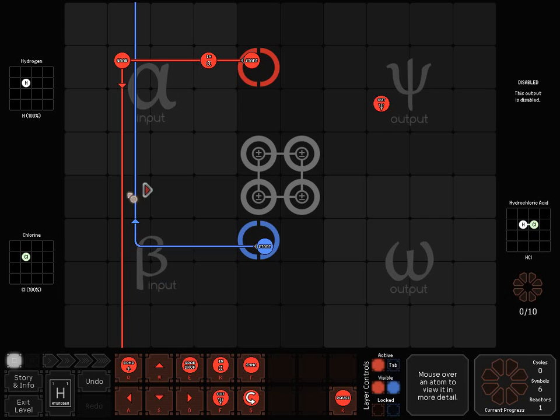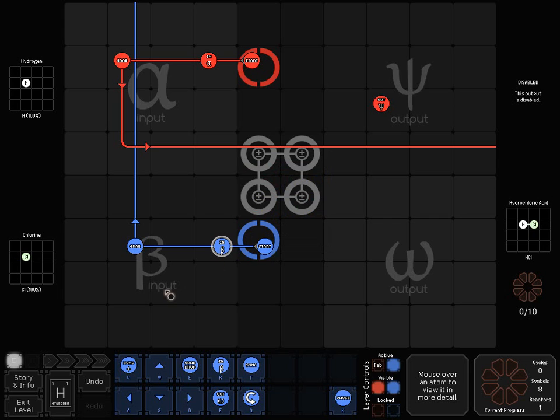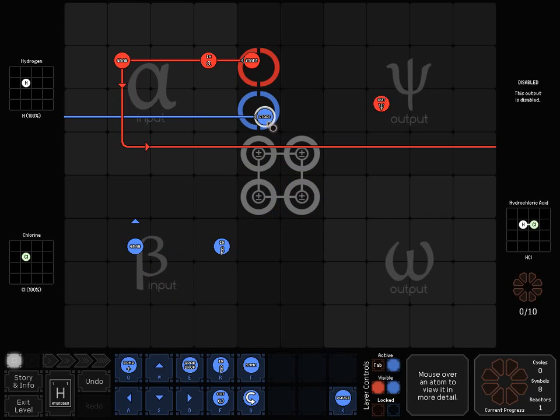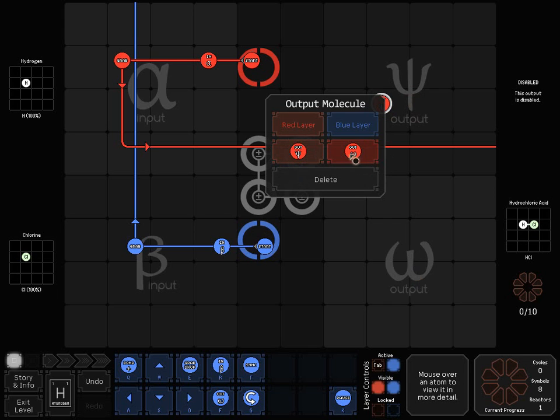We'll need to take this guy down here to where the bonders are. These things are bonders. To understand what bonders do, we'll need to grab our chlorine atom so that we can bond it. These inputs can be configured to input alpha or input beta. Blue is starting on beta, but I can easily move blue up to get alpha, just as red can get alpha or beta. Likewise, the outputs have psi and omega — this is lowercase psi and this is lowercase omega. Your psi and omega can be switched either way.